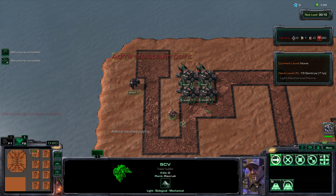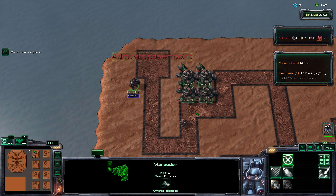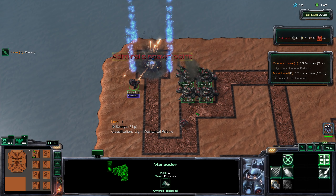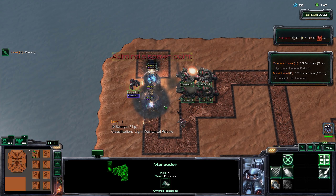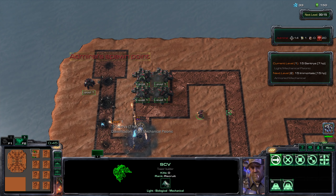At the start of the game I recommend placing 4 or 5 siege tanks up at the top left, and then if you didn't opt to go for a 5th siege tank I recommend picking up a Marauder. The Marauder is useful because he can slow down units by 50% when he hits them, which can be really useful for certain types of waves.